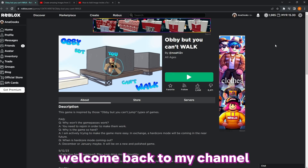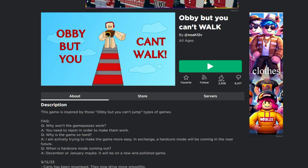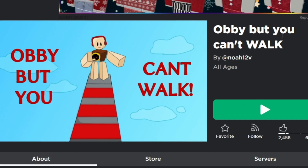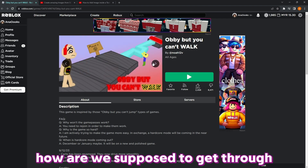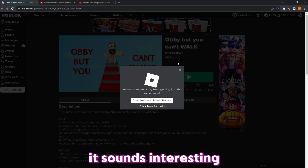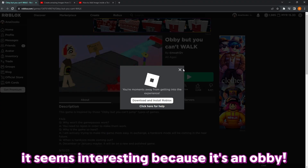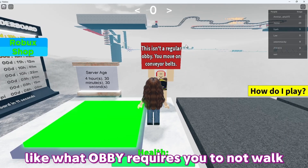Hello everyone, welcome back to my channel. My name is Anna Oaks and today we are going to play an obby, but you can't walk. How are we supposed to get through the obstacles if we can't walk? This doesn't make sense, but let's try it out — it sounds interesting.